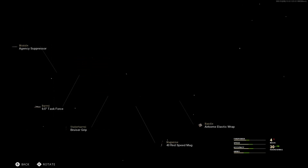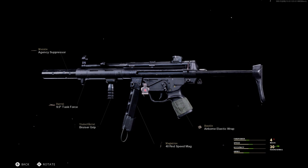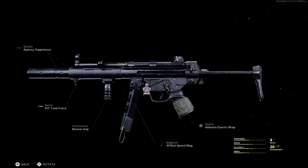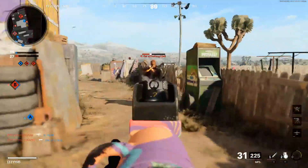For the first MP5 class setup, you can see the attachments right here. We got the Agency Suppressor, 9.5 Task Barrel, the Bruiser Grip, 40 Round Speed Mag, and the Airborne Elastic Wrap. The only thing negative I would have to say about this class is that I don't really like the iron sights, but that's not too much of a problem. Here's some gameplay footage of how this MP5 performs.